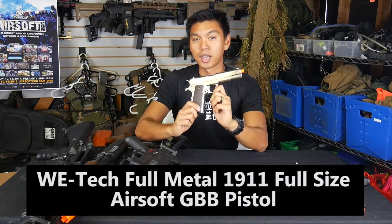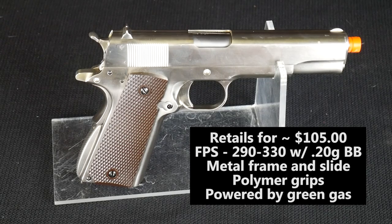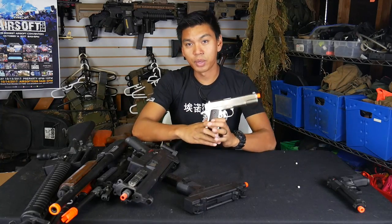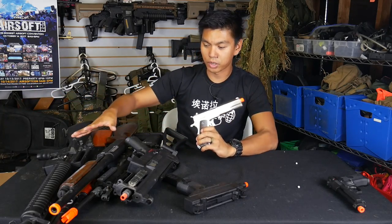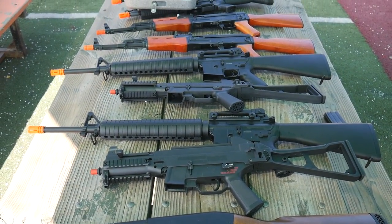Next up we have the Witek 1911. This gun retails for around $105 on evike.com. It's powered by green gas and shoots between 290 and 330 feet per second. What I forgot to mention with the M9 is that we had duplicates of all of the guns you see here on the table — I've got one set and D has the other set. So we had two of these 1911s.